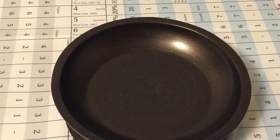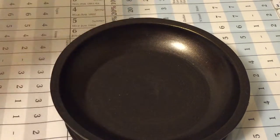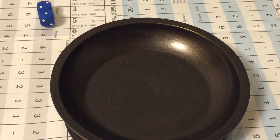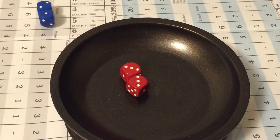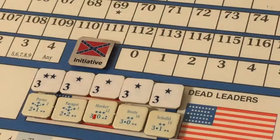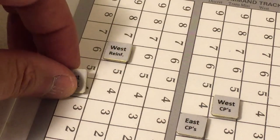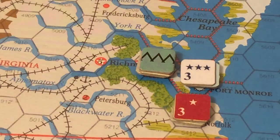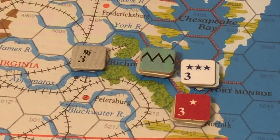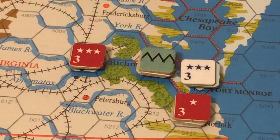Rolling for another pulse: the Union rolls three, the Confederates roll six — a difference of three for the Confederates. They enter a free reinforcement from the East, placing it in Richmond, where there are now four strength points with a three-star leader. The Confederates spend one point of dice difference.